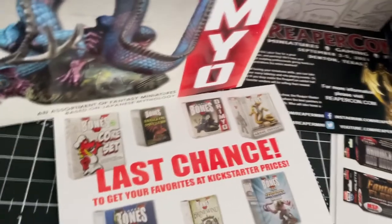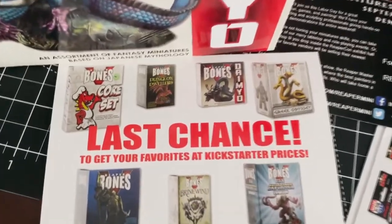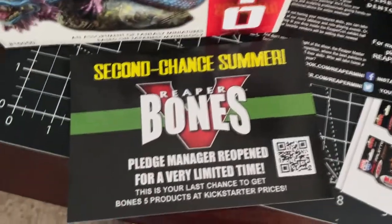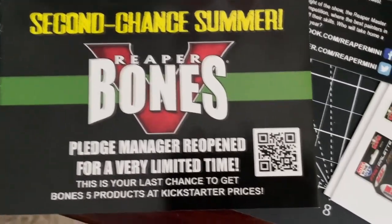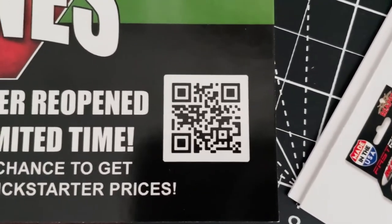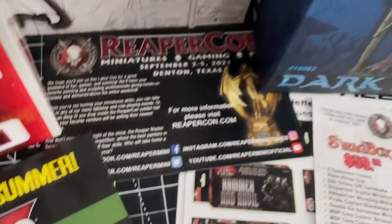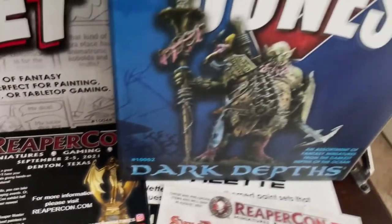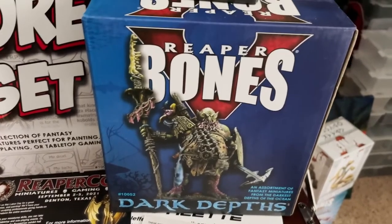If you want to get your fins on anything you see here in today's video, I cannot stress enough that the 5.5 Pledge Manager is closing very soon. If you miss it, you'll have to wait until retail to get these, and who knows when that will be or what prices they'll have. If you want to get them at Kickstarter prices, scan the QR code or visit reapermini.com or pm.reapermini.com for more details. Now, without further ado, on with the review.